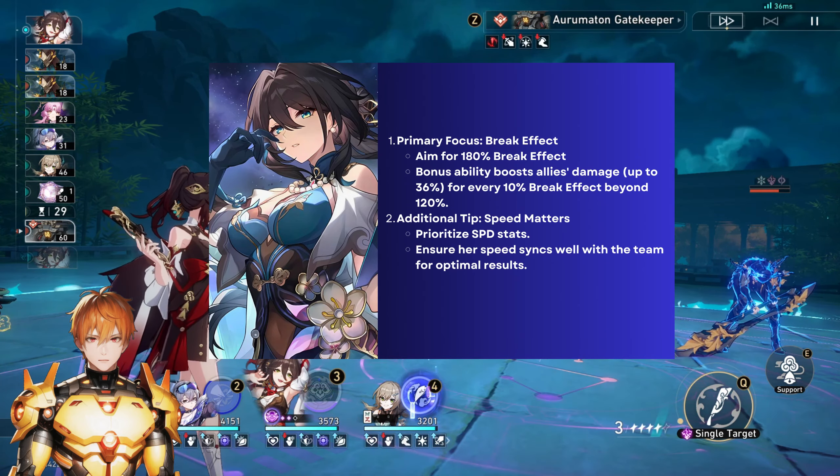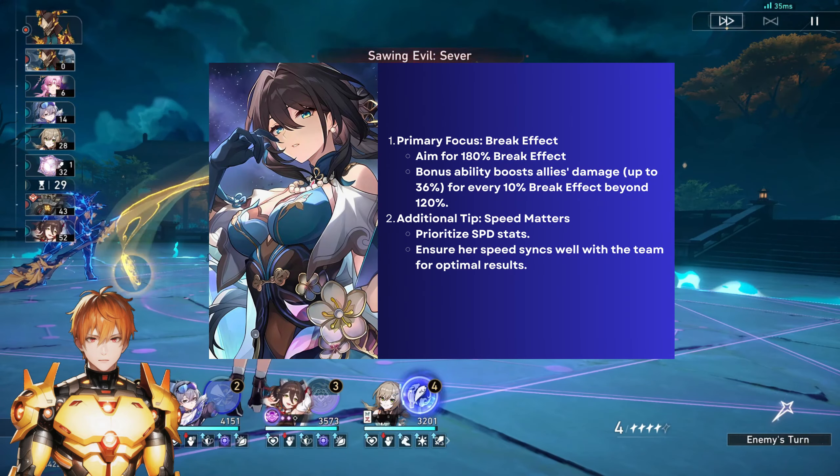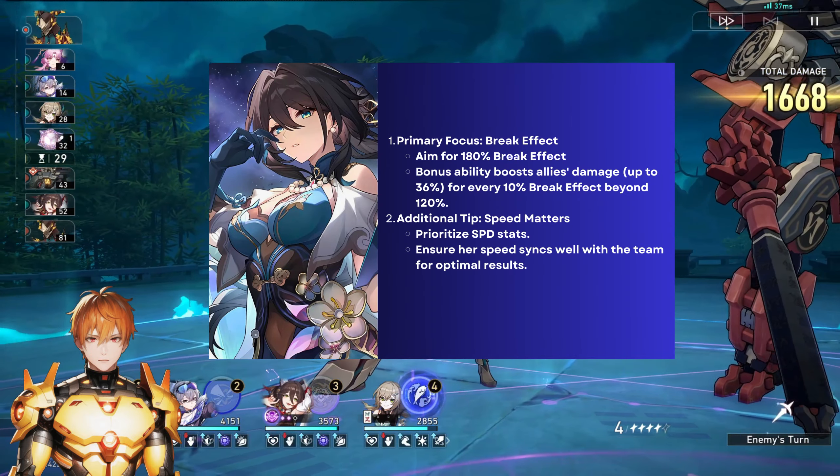There are different approaches to building Ruan Mei, but the most crucial aspect is to aim for 180 break effect. Her bonus ability increases allies' damage by up to 36% based on every 10% of her break effect that exceeds 120%. Ideally you want to reach 180, or at least as close to it as possible, and then go from there.